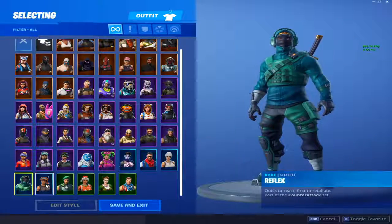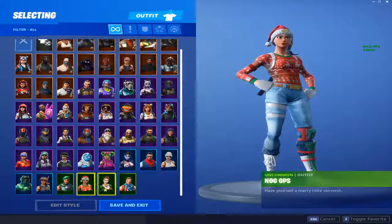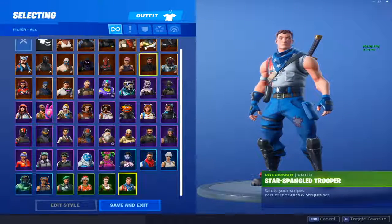Alright guys, to finish off my skins, we have Snorkel Ops, Garrison, Nog Ops, Sergeant Green Clover which is also a very rare skin, and the Star Spangled Trooper which is also a rare skin.